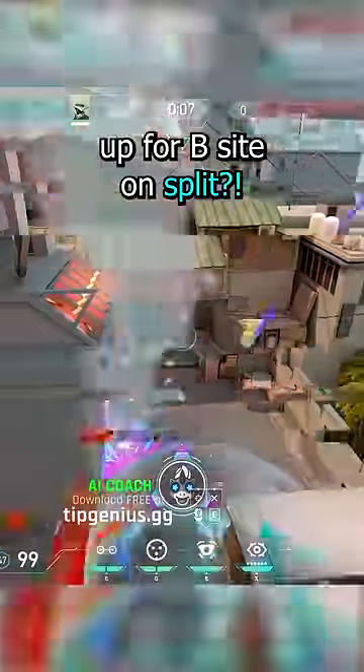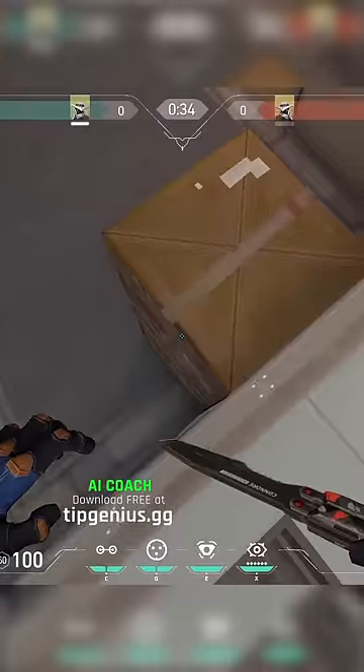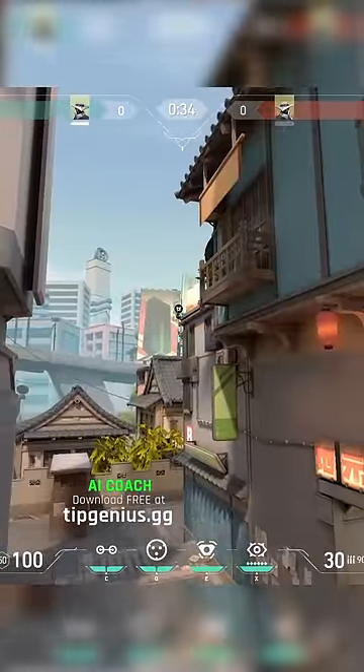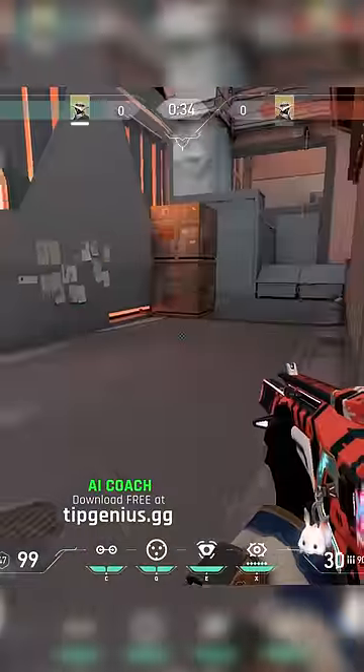Most broken Cypher setup for B-Sight on Split. When the round begins, go to this edge from heaven and jump, use your camera. That's an amazing camera that it's very hard to see from the enemy POV.